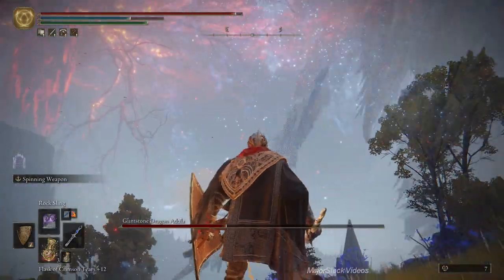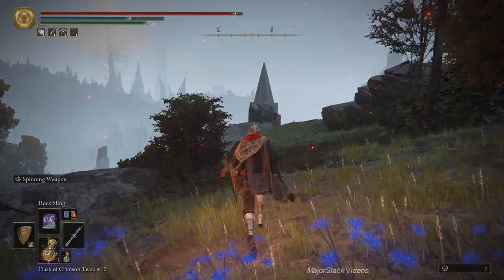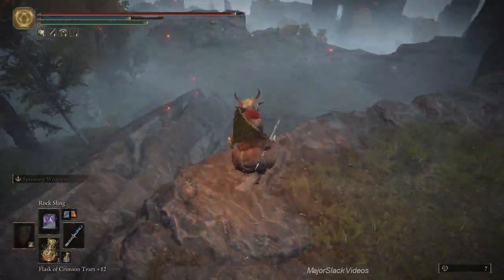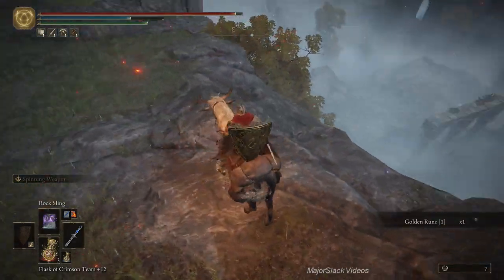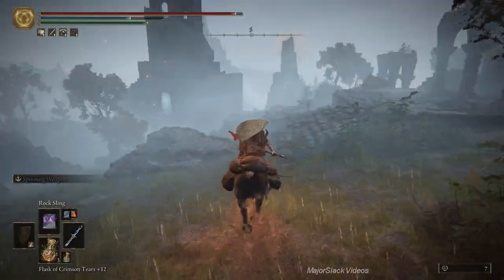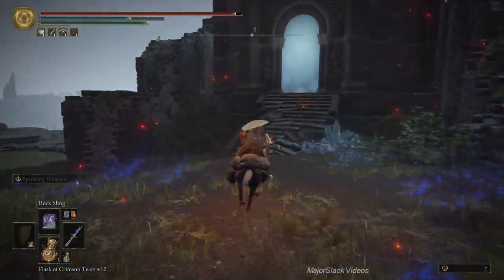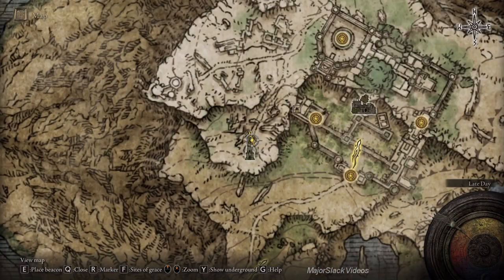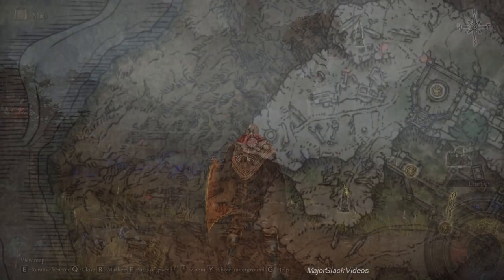That should be enough - and he's gone. Having done that, let's continue on to this tower to the south. Sorry, this is the wrong one - that's Celibus's tower, we can't go there yet. This is where we're going - Rani's tower.